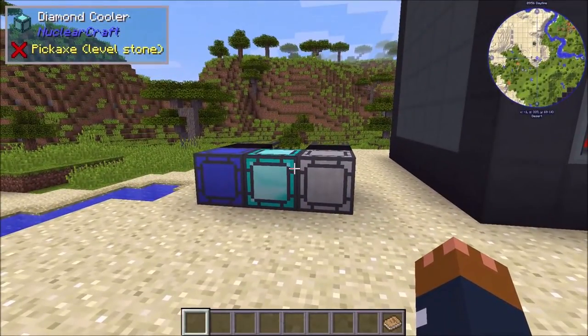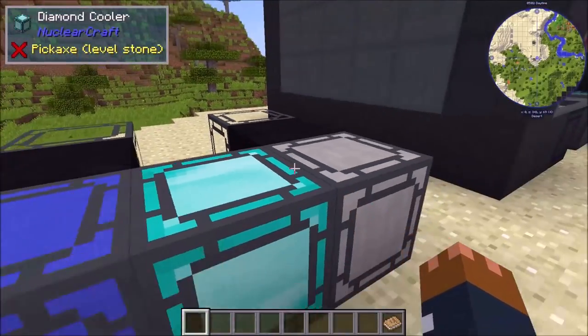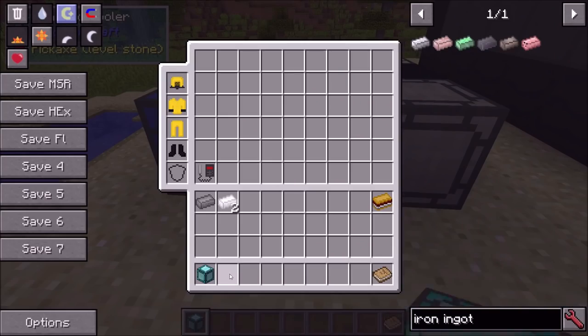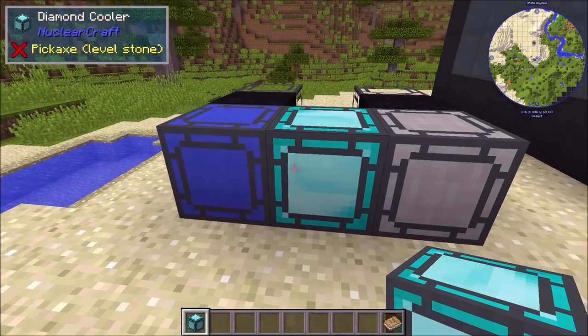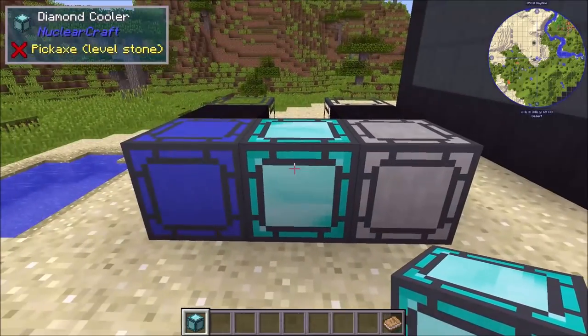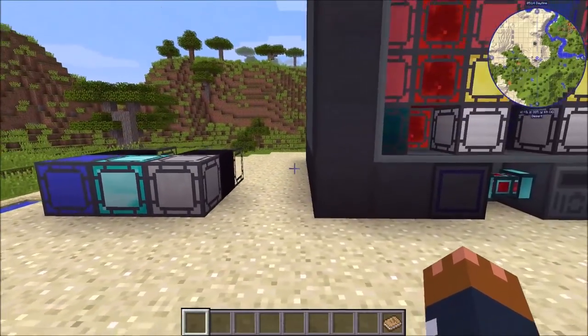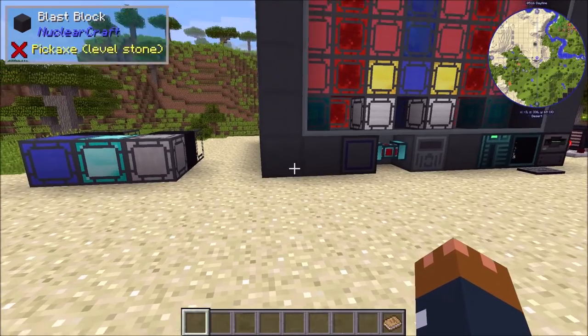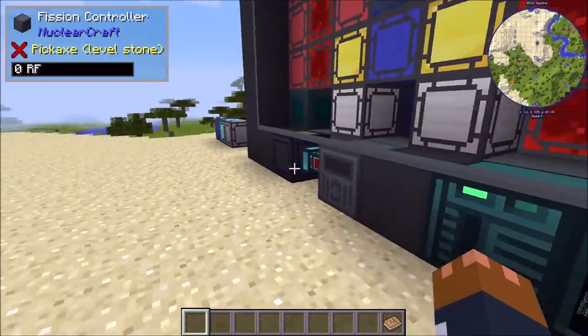Moving on to fission reactors — there's been a change to diamond coolers because they were a bit too hard to use before. Now instead of having to be next to two water coolers, you just need one. The new rule for diamond coolers is that they need to be next to at least one active water cooler and one quartz cooler. That's an example of the sort of layout you'd have in your reactor, which will make diamond coolers a little less useless.